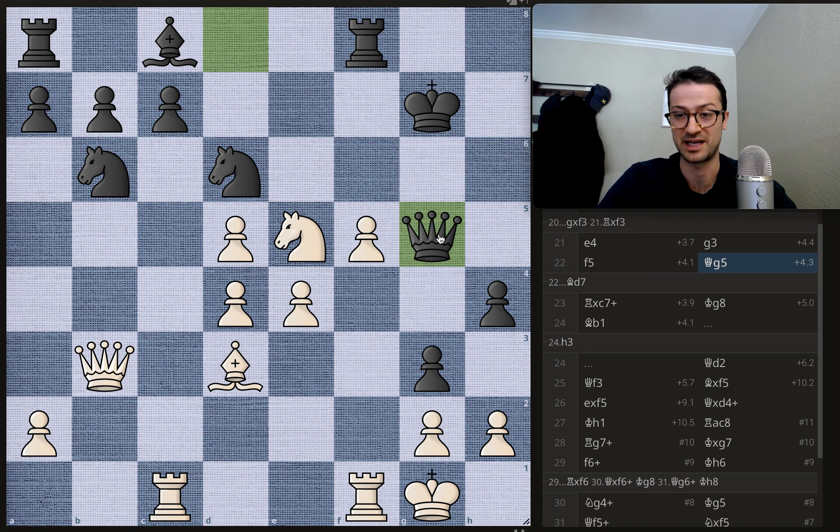Geary sacrifices the pawn and Duda happily takes it with a beautiful rook lift — rook takes on c7 with check. You can feel Geary's position falling apart. There's a knight, there's a rook, the queen and bishop are blocked by pawns, but these are great pawns and there's just not a lot of space for the king to run to. The king goes to g8, and now you get bishop to b1 — honestly one of the coolest moves of the game.